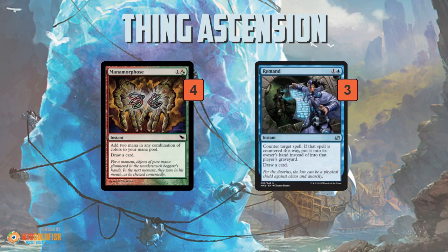Then you have Manamorphose and Remand. Manamorphose is key to flipping Thing in the Ice early. If you play Thing on turn two and want to flip it on turn three, the easiest way is to play a Manamorphose for spell number one to remove a counter, then play three one-mana spells. The rest of the deck apart from the three Remands are all one-mana cantrips, so as long as you have a single Manamorphose, you're extremely likely to flip Thing in the Ice on turn three. Manamorphose also helps turn on Pyromancer's Ascension for the backup burn plan.